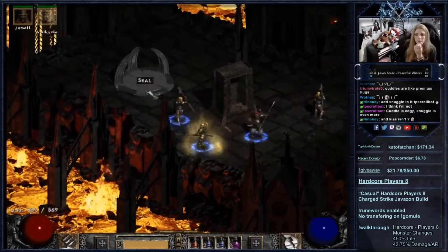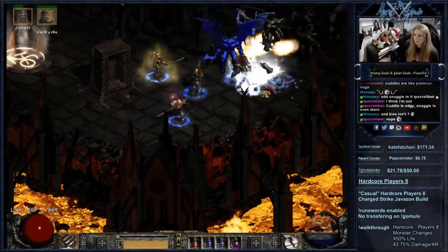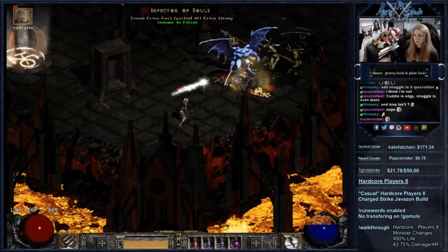Infector of Souls can be a bit tricky, especially where he spawns on the map. Here we are kind of trapped, but with our Decoy placed in the proper spot and the Valkyrie and the Mercenary as tanks, we make quick work of them. Seriously, is this even Player 8?